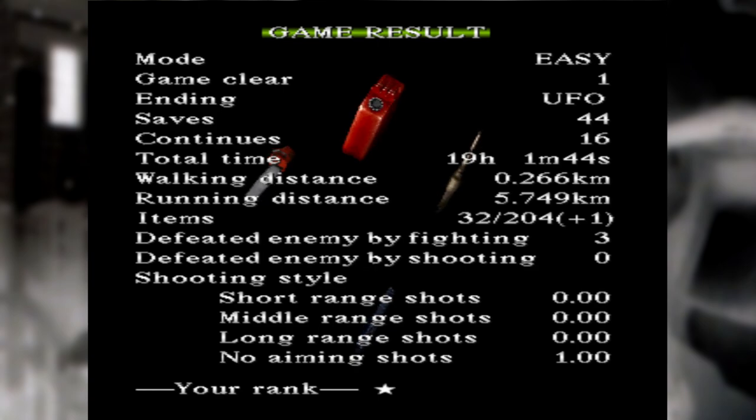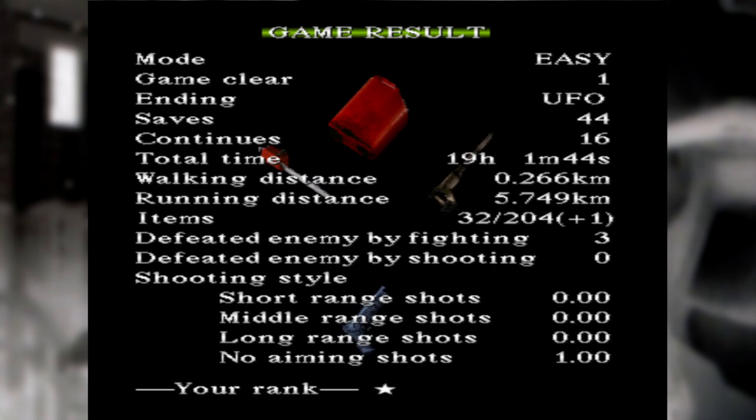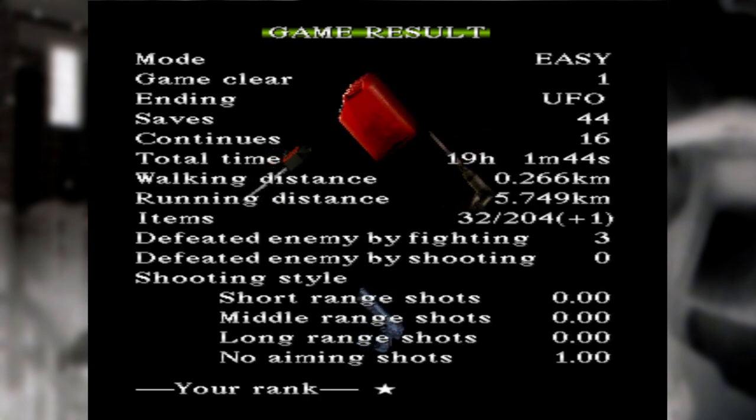Thus once again: can you complete Silent Hill 1 with a zero star ranking? No. Literally, it is not possible because of the way the formula works. You can even cheat to produce an impossible playthrough, and one point will still find a way to sneak in. Barring some kind of new future skip that would allow you to skip more items — which I'm not ruling out, but no such thing exists at time of writing — can you complete Silent Hill 1 with a zero star ranking? No. I tried my very hardest, but you can get one star, and that in itself is pretty impressive if I do say so myself.